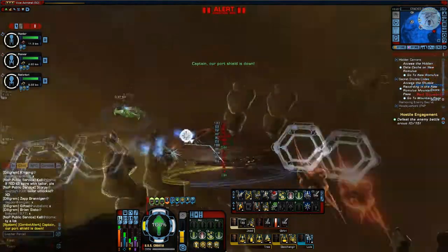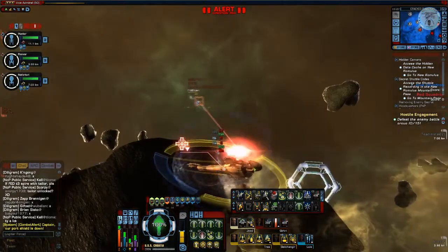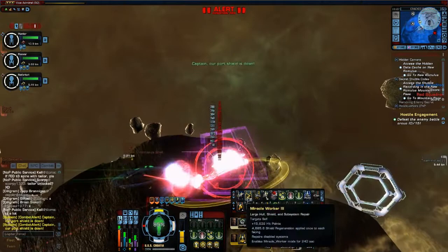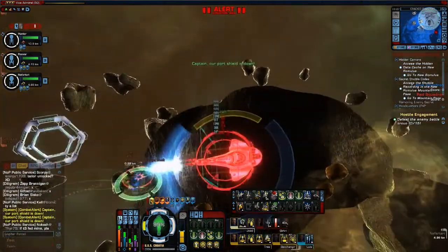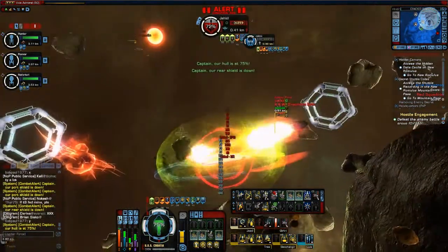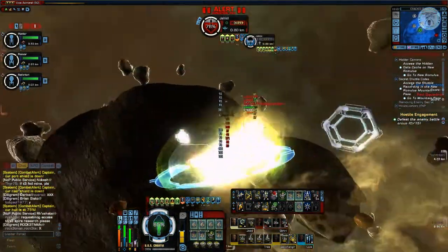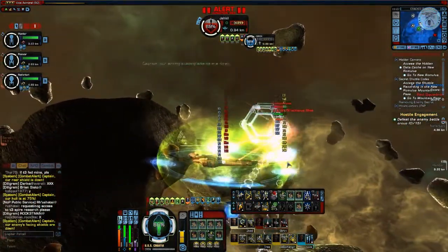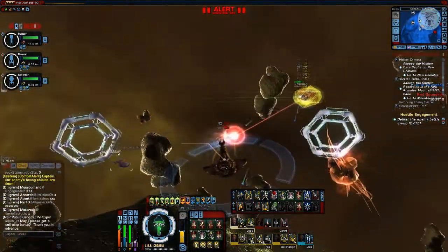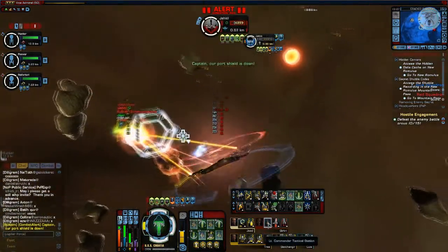When you are in dire need of a heal, your only choice is the Miracle Worker. It buffs your shields and hull almost instantly. The Miracle Worker is one of the most annoying abilities for a tactical officer because it can counter pretty much any damage instantly. But once it's on cooldown, that's when the opportunity is.